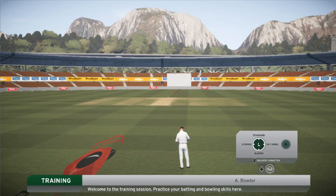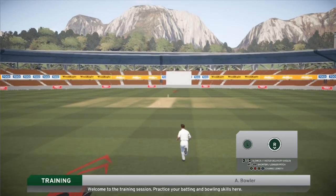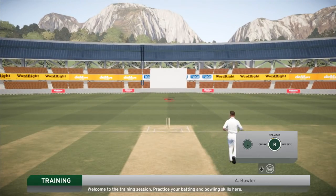Okay, so we are back. It took a little bit longer to load than I expected, but we are bowling here. It's at the Gabba — I think this is the Gabba. It's got the big mountain backdrop. Not quite the Gabba, but it does look pretty nice. Not a great representation, but looks good nonetheless.